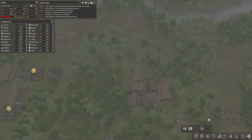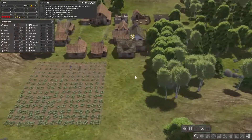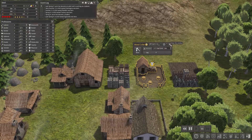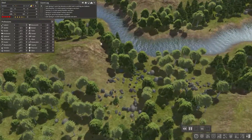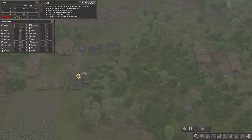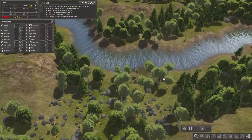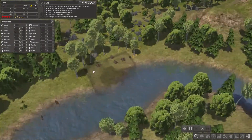Alrighty, let's crank that up. Everyone get going. Make it safe. Let's crank this up to 500 limit. I don't have anyone to build anything, so let's take off two foresters and put one as a builder, leaving the other two to labour.